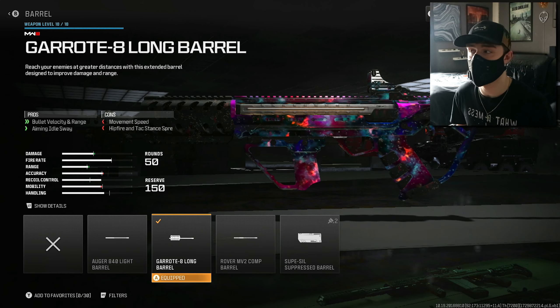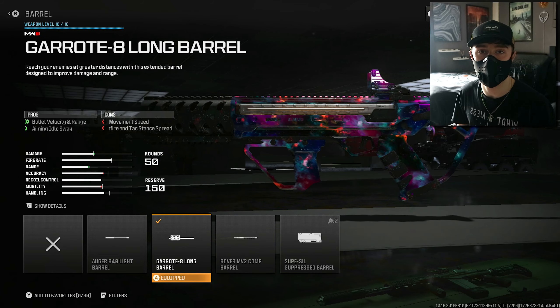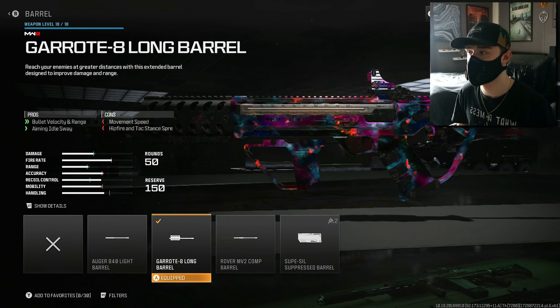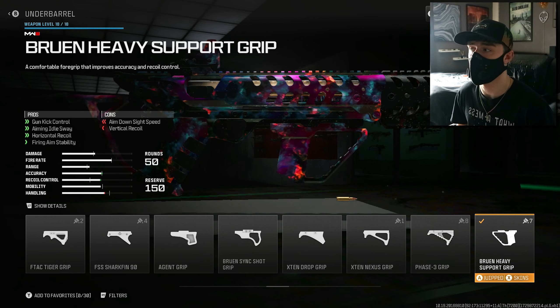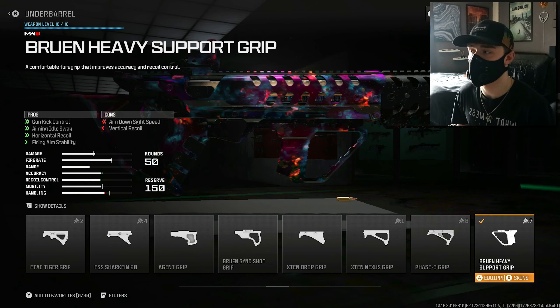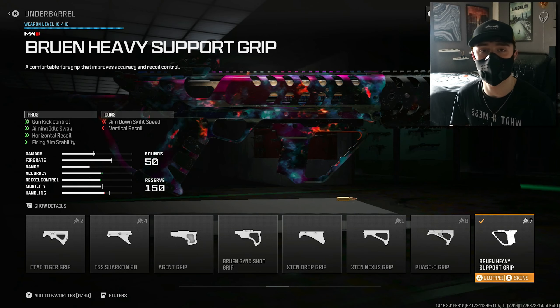For the barrel we are running the Garot 8 Long Barrel. This improves bullet velocity and range overall, giving us further damage falloff range so we can kill people at longer distances. For the underbarrel we're running the Bruin Heavy Support Grip, which gives us horizontal recoil control, firing stability, fixes the aiming idle sway, and provides gun kick control — so it acts as a nice all-around support piece for this gun.